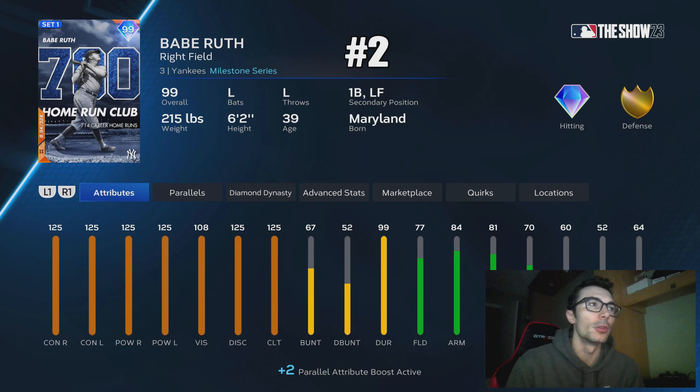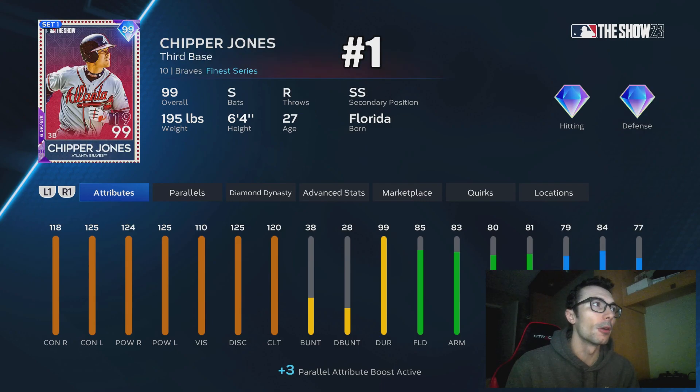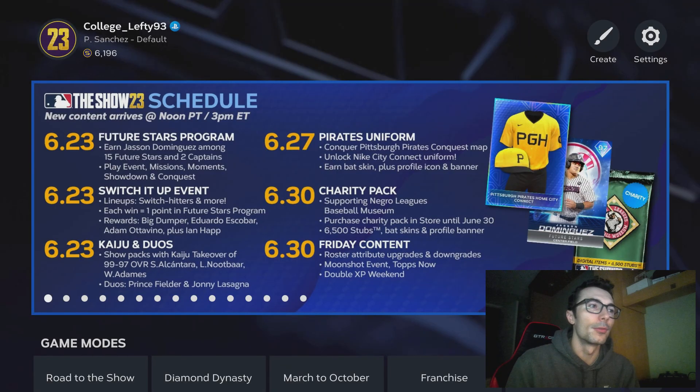I think a lot of people will still use this Babe Ruth card in their wildcard spot. I will personally be using Chipper Jones almost every single game in my wildcard spot, though I might mix it up every once in a while and put in maybe another player from this list. That's the cool thing about the wildcard spot this year — you can interchange it whenever you want. I could use Chipper Jones for one game, Babe Ruth for the next, and then Trey Turner after that. Those are probably my three top options. I'm College Lefty — peace out.